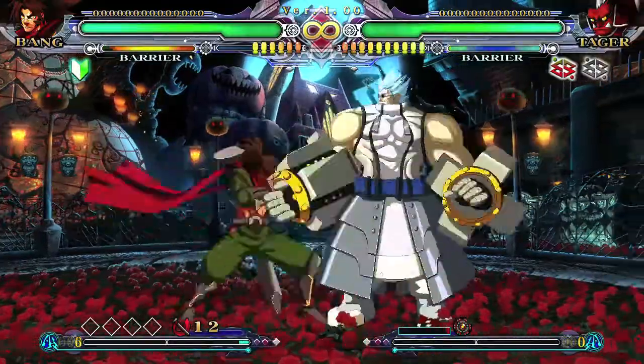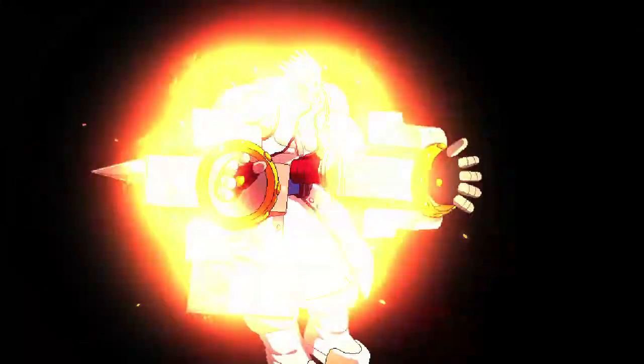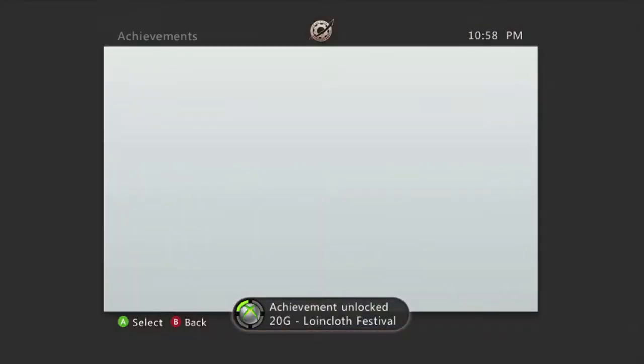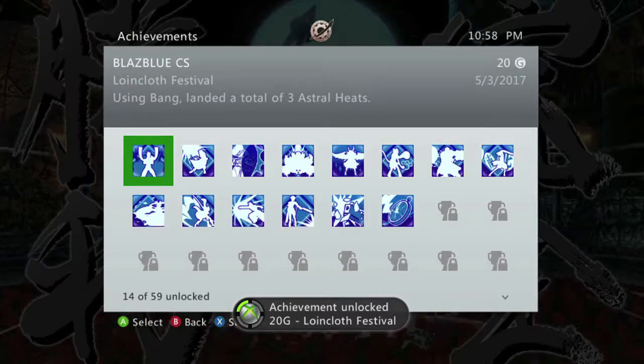Since you're using the stick to jump, it's really hard to pull off the half-circle forward motion, especially twice, so I recommend doing this on beginner mode. You need to do that three times, so just do it in three different matches and you should get your achievement — 20 gamerscore, and that's all there is to it.